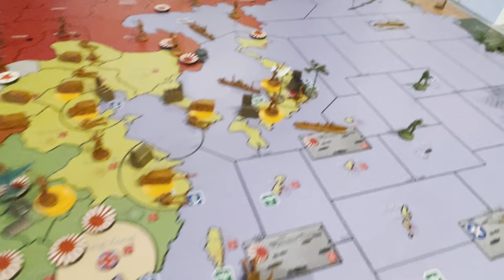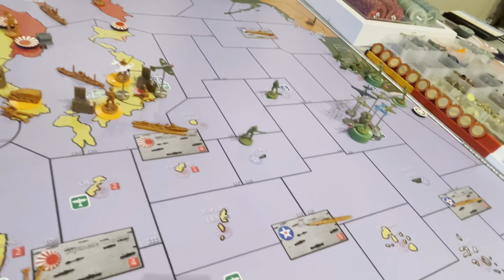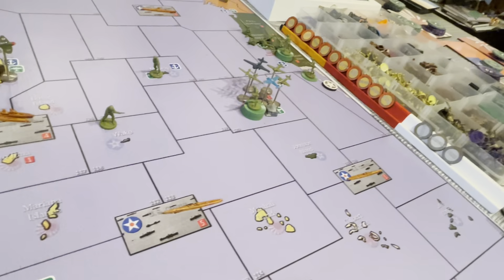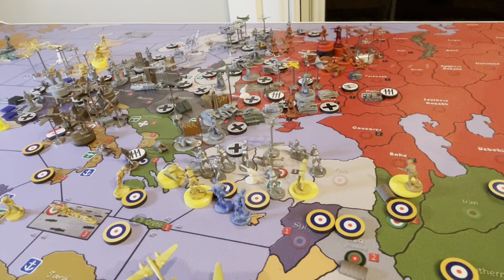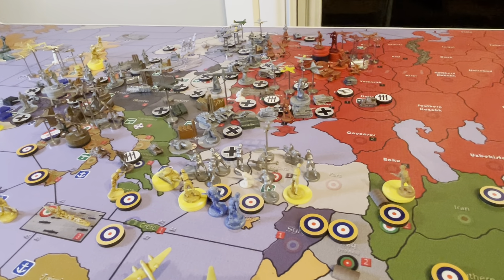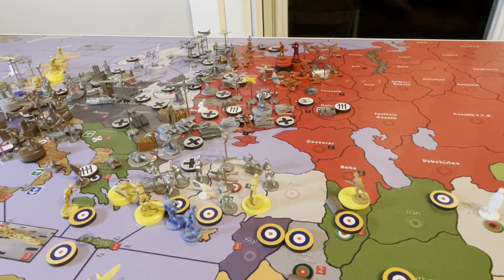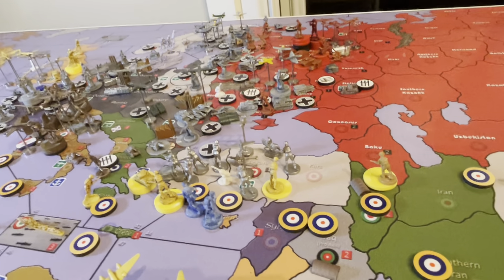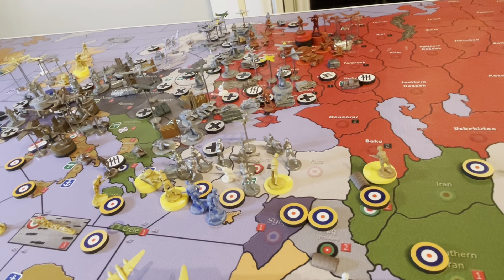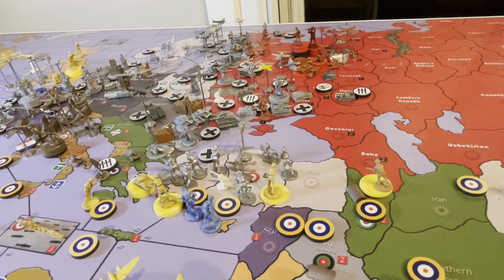The Japanese are starting to build a little more navy now and still have naval blockades of the three American convoy zones, which is costing the Americans. Next turn, the British are probably going to do a landing somewhere in Russia to help out. Currently, the Allies cannot go on Russian soil until either Novosibirsk, Stalingrad, Leningrad, or Moscow are under Axis control — so we're trying to prevent the Allied Air Force from coming in to help Russia too early. We'll see how that plays out. Stay tuned for round seven.